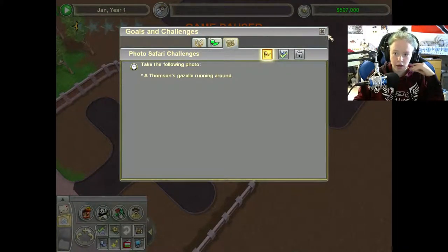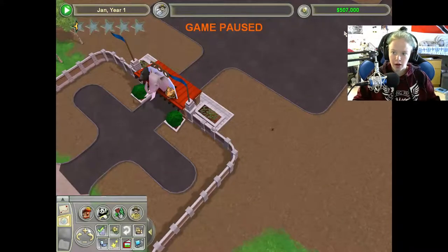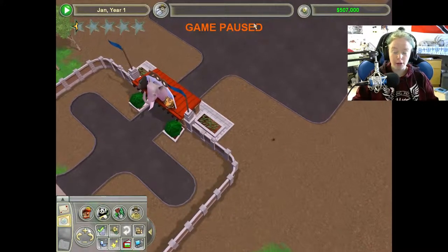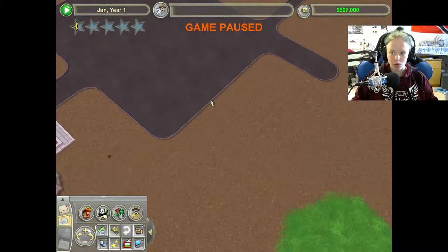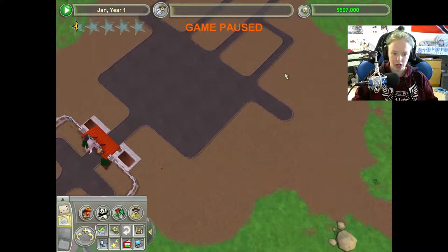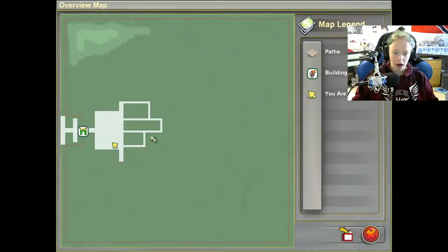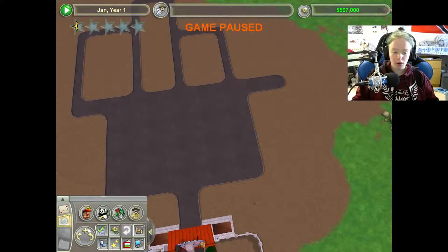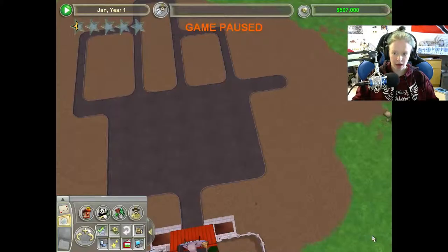So what we first have to do — my zoo is closed right now and I started myself off with $507,000 because I was too lazy to go back to exactly $500. I am on a city zoo large. This is my map. Basically what we're going to do is fill up every single part of this with animals and all that kind of stuff.